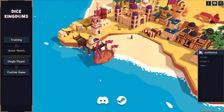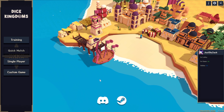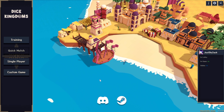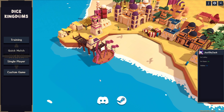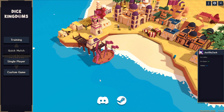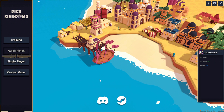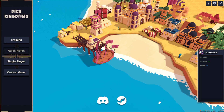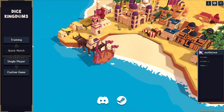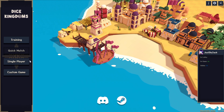Welcome, glad to have you back! Today we are going to have a look at Dice Kingdoms. So, what is Dice Kingdoms? Dice Kingdoms is a turn-based city-builder strategy game where we gather our resources each turn by rolling dice, and these dice are dependent on the different buildings we build. It very much feels like a board game. I have played the training sessions to be somewhat prepared, and without further ado we're gonna immediately jump into a single-player game against the AI.